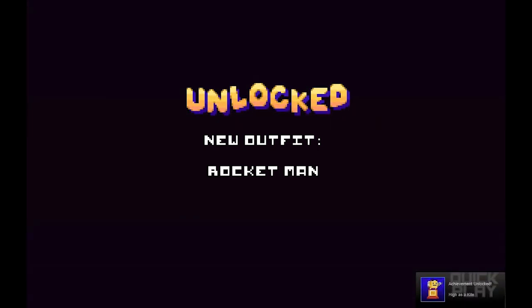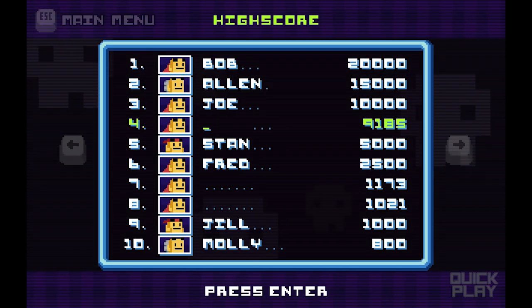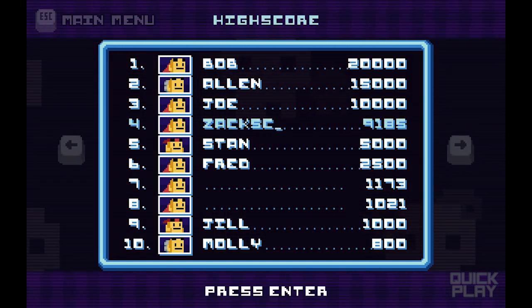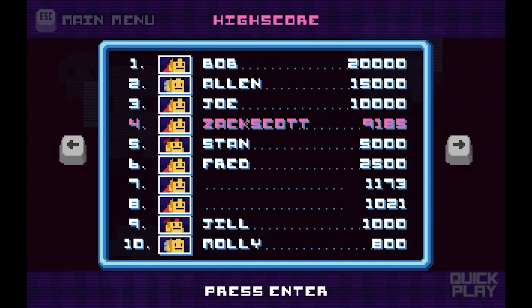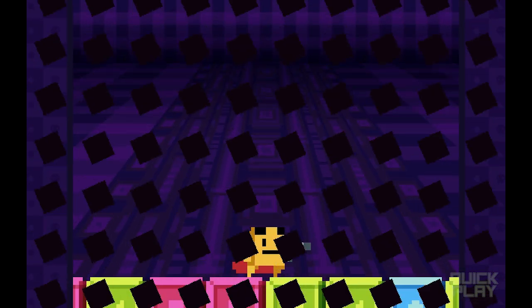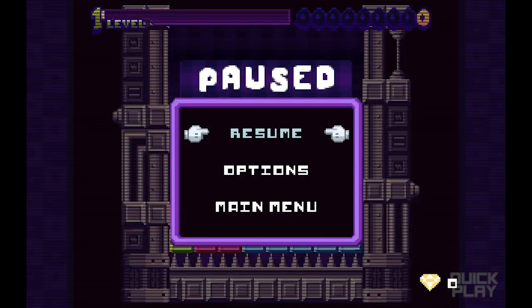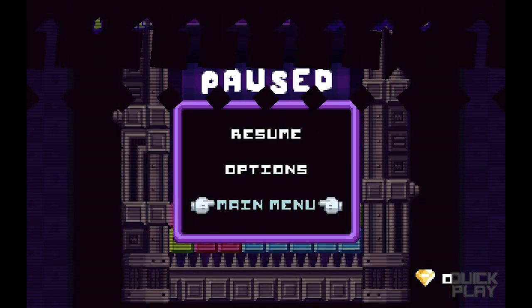Rocket Man! So I unlocked a bunch of stuff — new challenge! I unlocked a lot of stuff. And there I am at number four — Zach Scott. The other ones were blank since I wasn't recording. Of course, you can start over and do this again. But we're going to go ahead and go to the main menu and explore this game a little bit further.